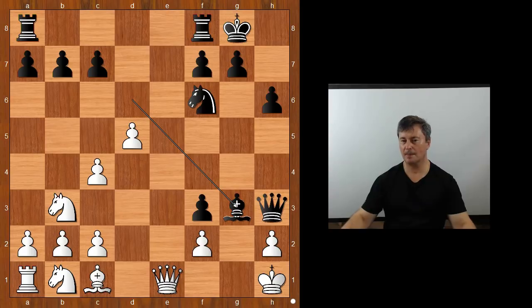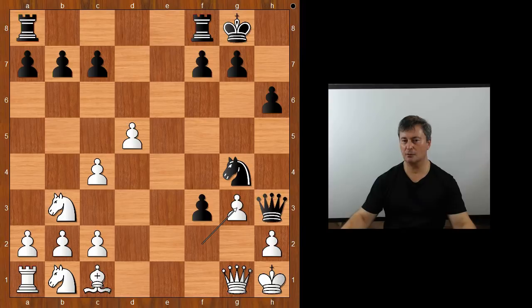What now? The best defense is queen to g1. Let's take it back — if pawn takes bishop, what happens then? Checkmate. So back to our game: in this position, queen to g1, and then knight to g4, f takes on g3.